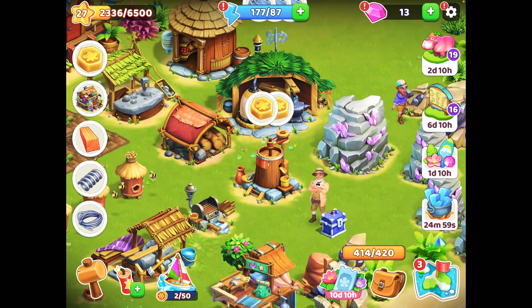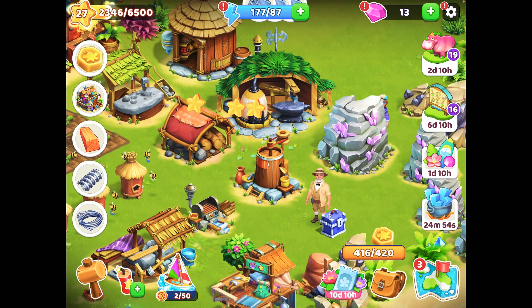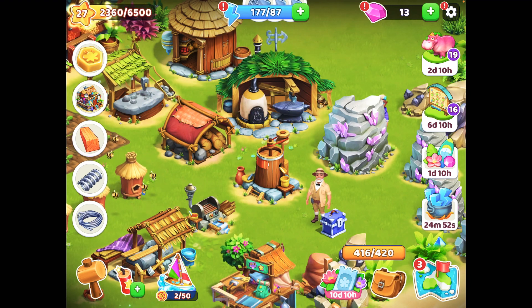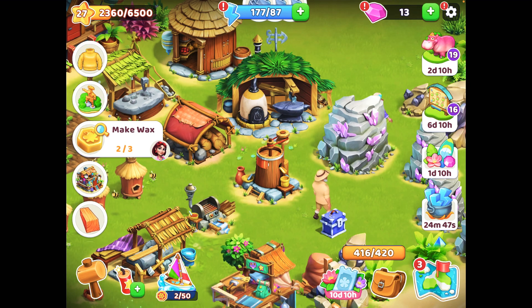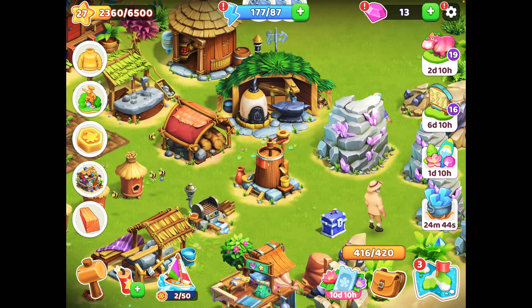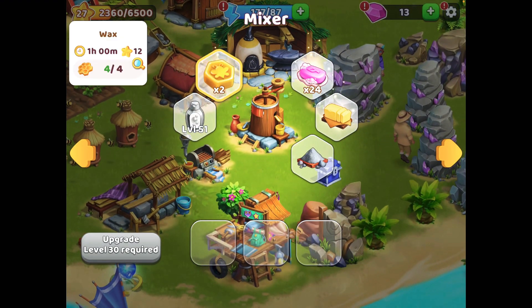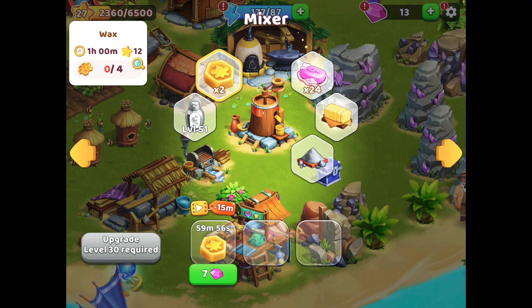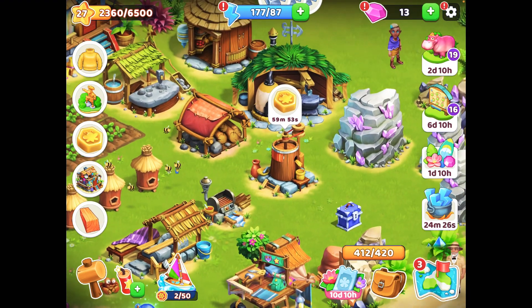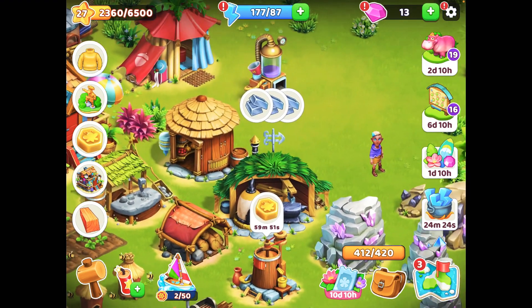I had prepared wax from the honey I collected yesterday. Let's collect this wax — I've collected two, but the wax task hasn't completed, so I need one more wax. I need four honey — since I collected honey just now I have four in stock. I'll use them all and put the wax for production. We'll come back and collect it tomorrow.